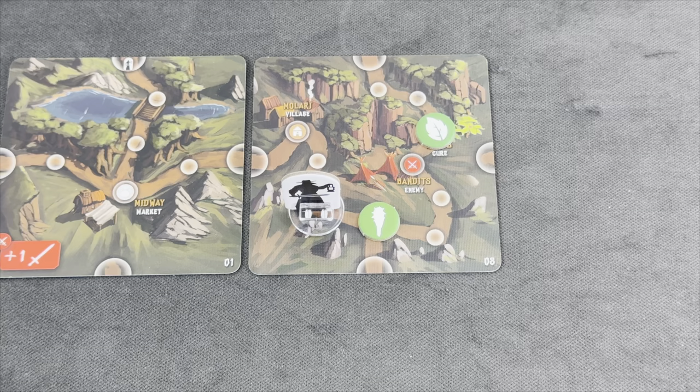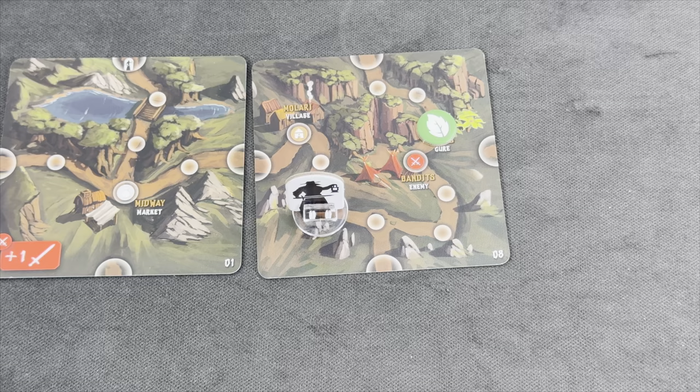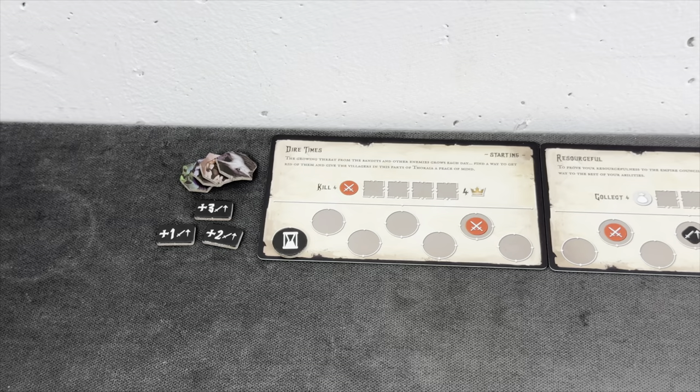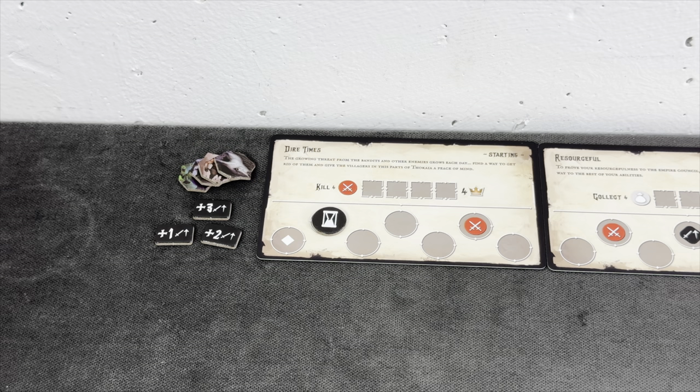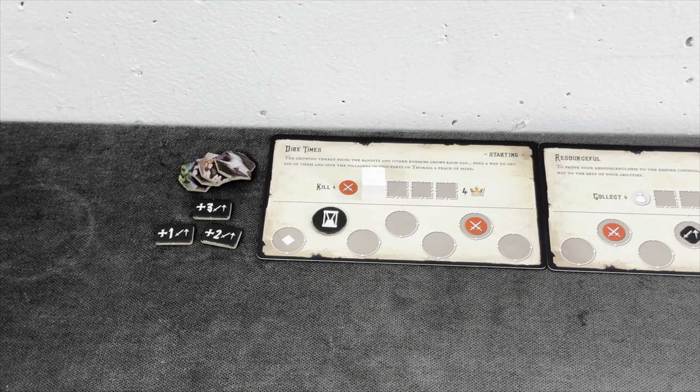We remove the enemy token and that's the end of the enemy phase. We move into the next round, but of course time is running away — we increase our time marker. Because we defeated our first enemy, we place one marker on the quest track. Three more to go, and we're successful on this quest for victory points. Hooray!